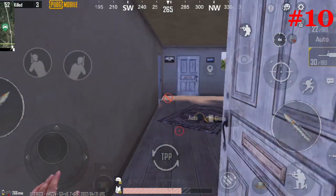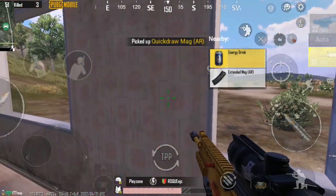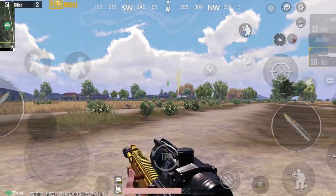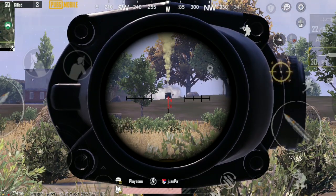Number 10: When you're playing in TPP, you should use the first-person view at the fullest around the corners.